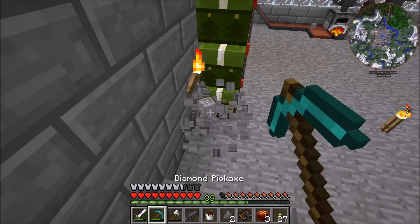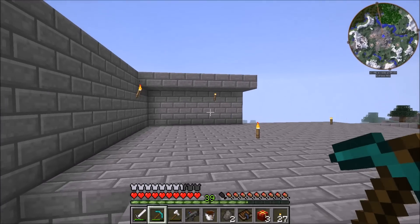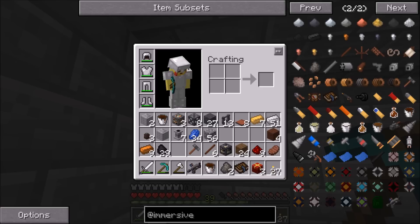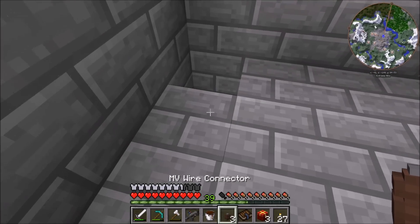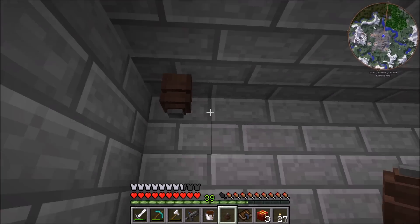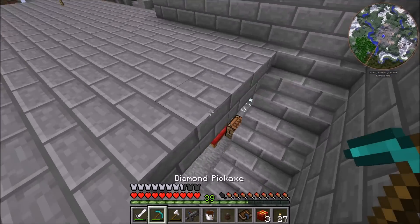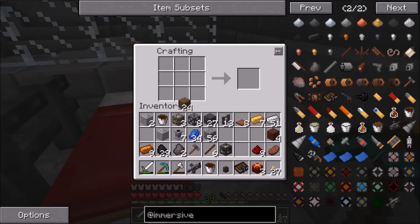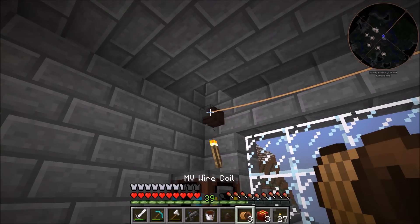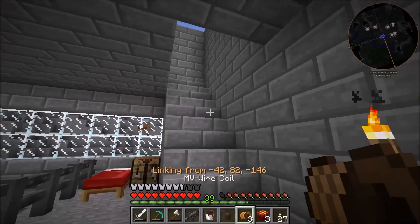Now that we have that, I think we can start setting things up upstairs. I'm going to run the power up here on this side, so we're going to have to throw down a medium voltage wire connector, and we're actually going to have to put one right down here too. We can put one right there and then right there, and we're going to have to go downstairs to connect it and make some more wire. This should be enough because we actually don't need to run it that far. We can connect it from right over here to right here and then bring it upstairs.